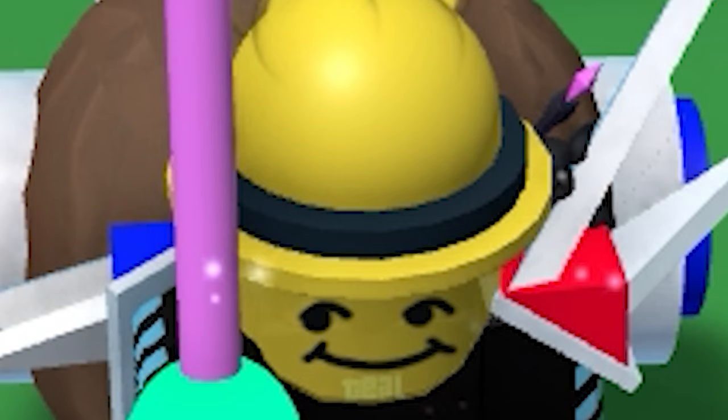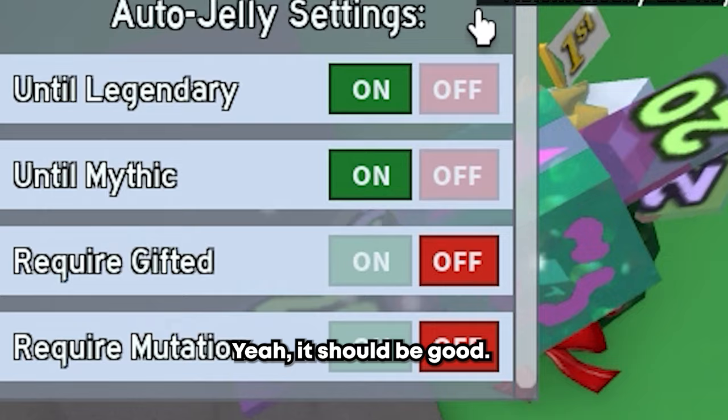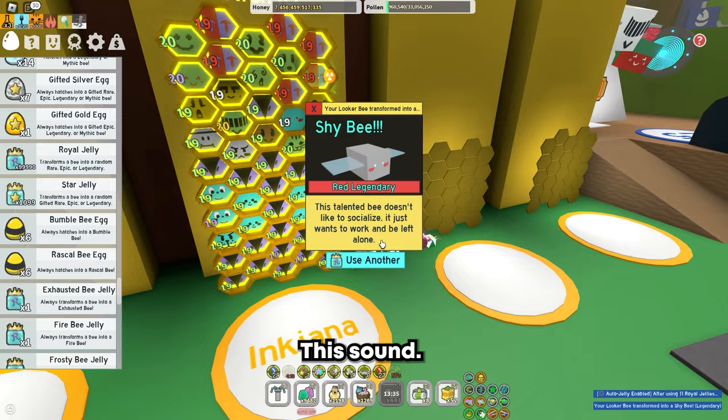Alright, now make these settings. This should be good. Now pick a useless bee from your hive. This sound — I hate it.